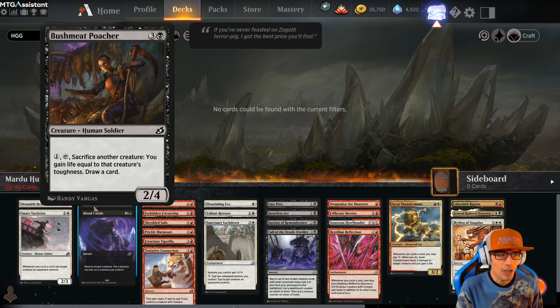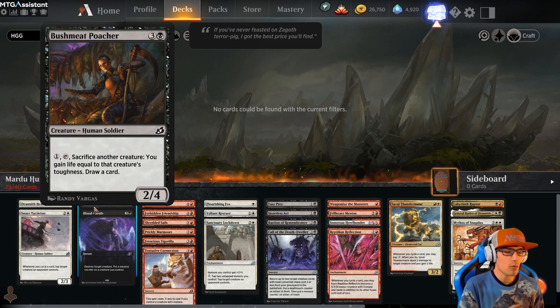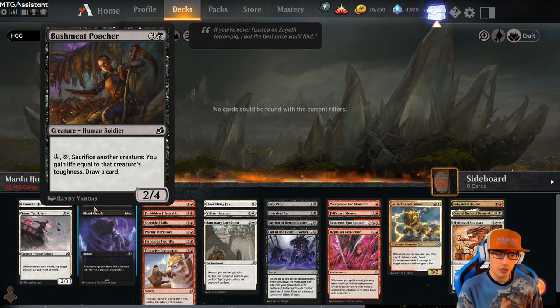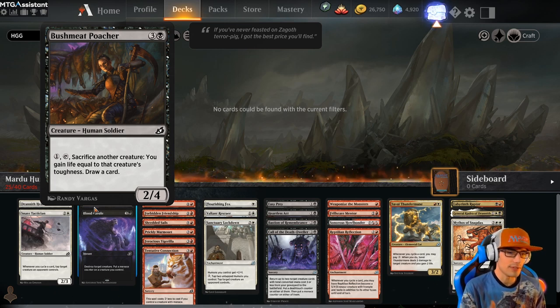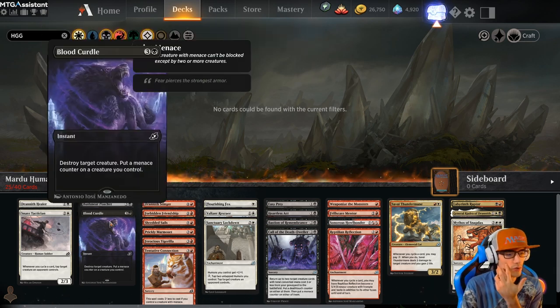Moving on to our black commons. Bushmeat Poacher for 4 — it's a 2/4. We can pay one, sacrifice any other creature, you gain life equal to that creature's toughness, plus draw a card. That's actually not so bad — we get to draw a card, and it's a human soldier. This works really well with Tentative Connection, which allows us to take our enemy's creature, attack with that creature, then sacrifice that creature and draw a card with our Poacher.